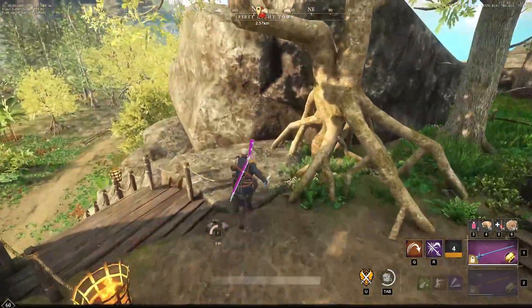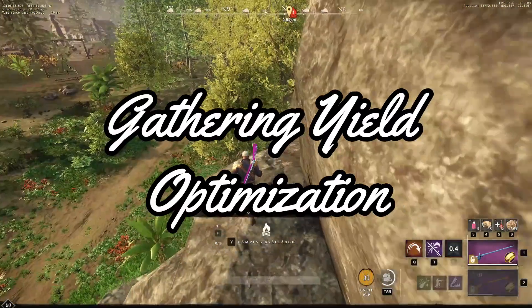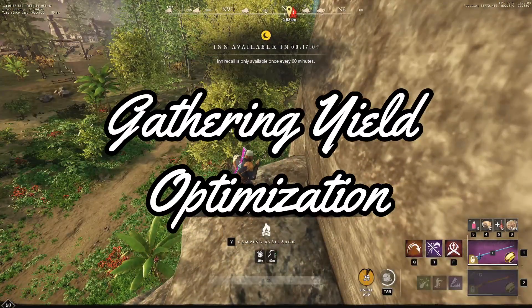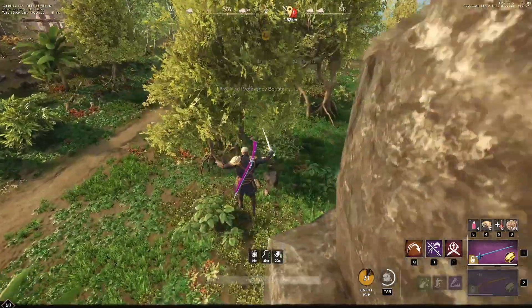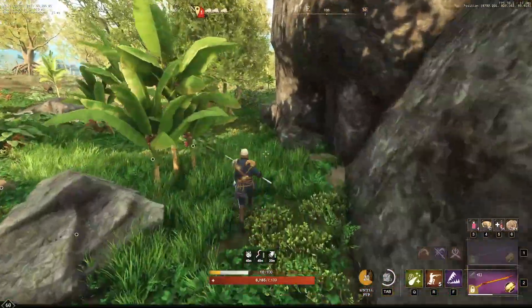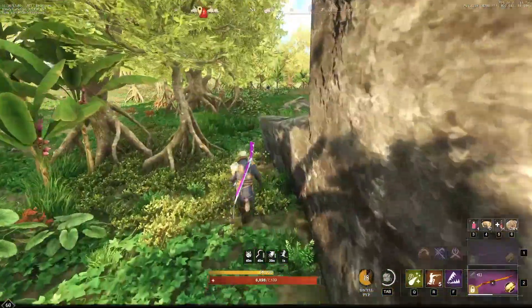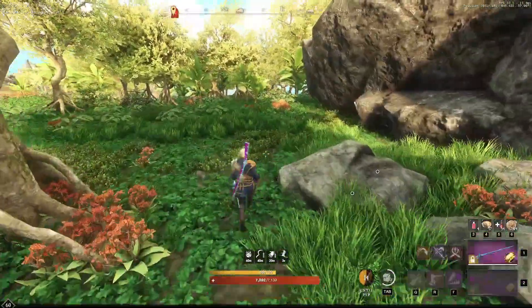What is up everyone, and we are back with another New World video. Today we're going to be talking about gathering yield and how to optimize your gathering yield. Some people believe that you just need the most gathering yield for the most amount of drops. However, there are diminishing returns. For example, if you push your yield to 70%, it might have no difference than a 60% yield at your current farm.